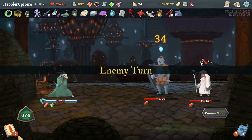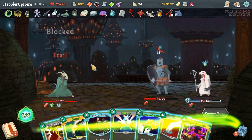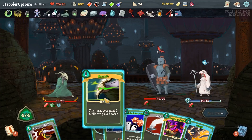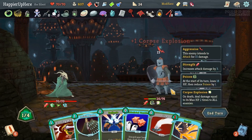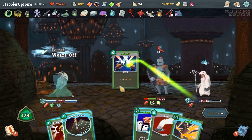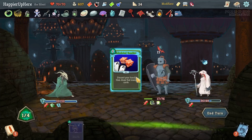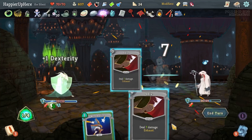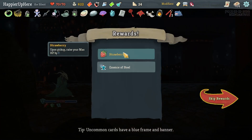I'll take some damage this way, but that will allow me to get the Overkill modifier. Let's double up on the Deflect as well — Slice, Calculated Gamble. 137 damage, not bad. We got a Strawberry. I'm going to pick up Essence of Steel — that seems better. Yeah, I probably don't need the Fear Potion that much.